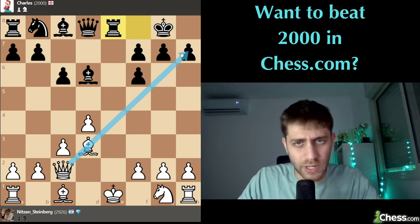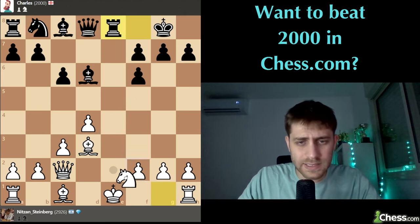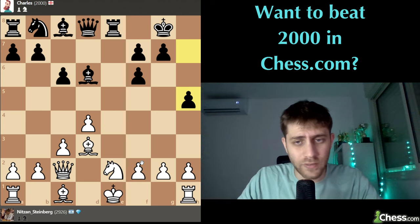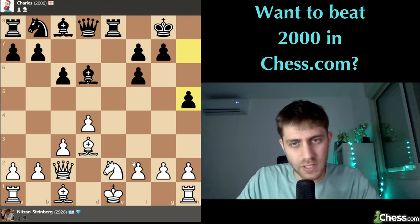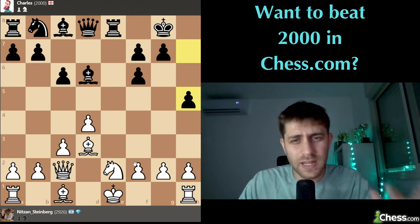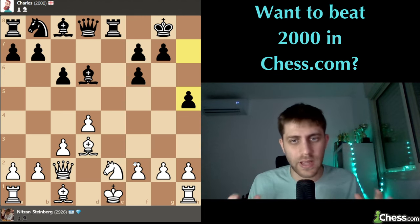He will castle, I think. Queen c2 - we would like another development and also to attack the pawn on h7. Rook a - check. Let's develop our knight: knight e2. h5 - okay, so this is a very interesting line that he chooses to play. I think now we need to stop and think about what is our plan.